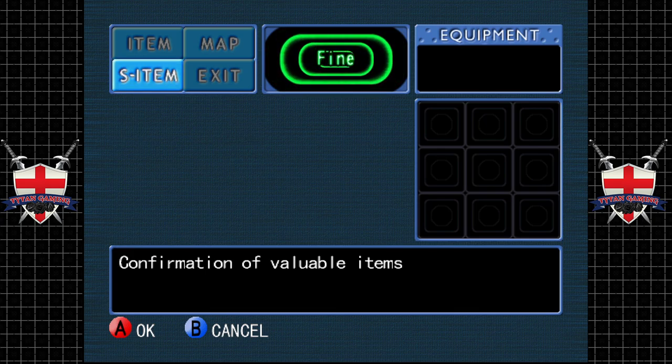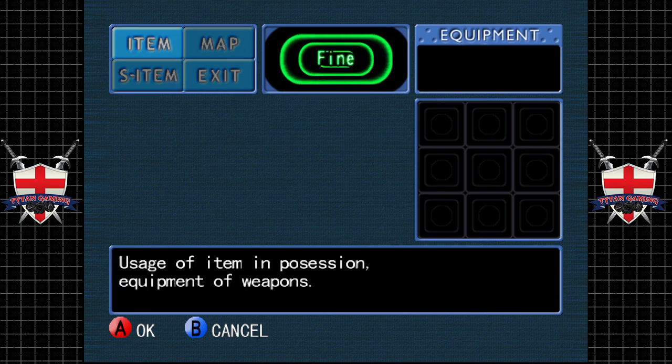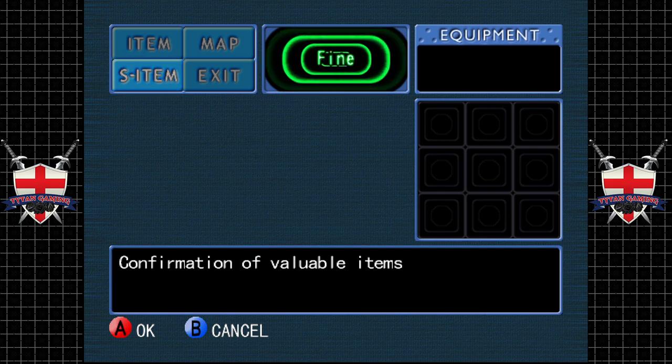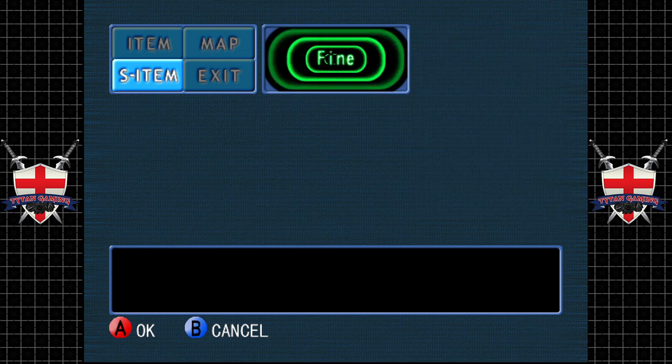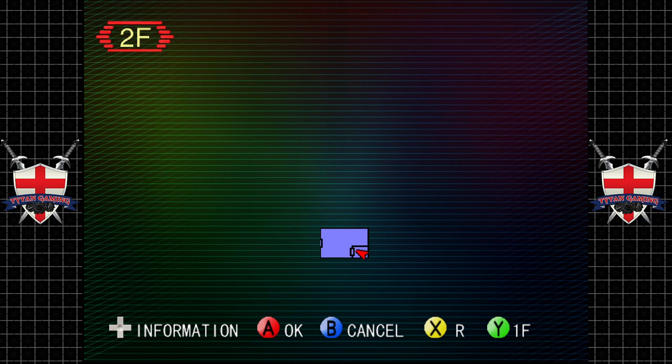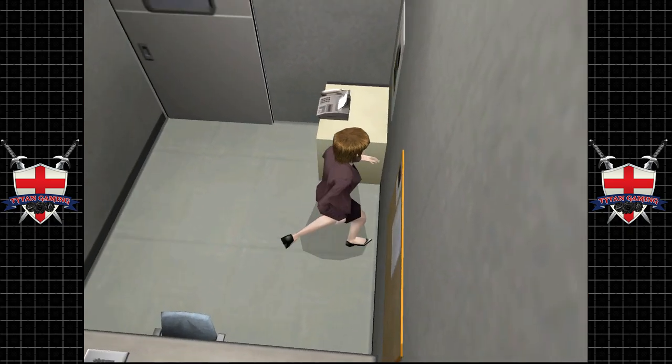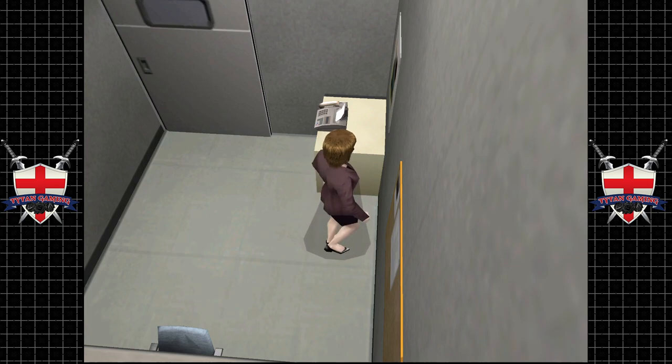X and Y cycle through different floors on the map, B cancels, A is okay. Let's try and work out what the hell is going on here. No mention of a videotape yet, which is curious. There's a fax machine. This does not control nicely. The analog stick does nothing. Robert was the one using this desk. What does he want me to help him with? There's nothing left.